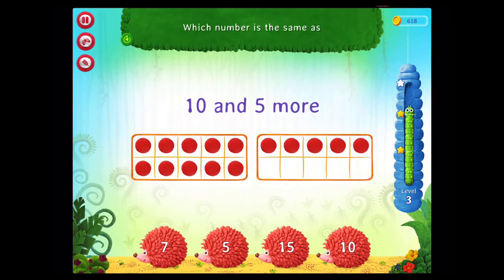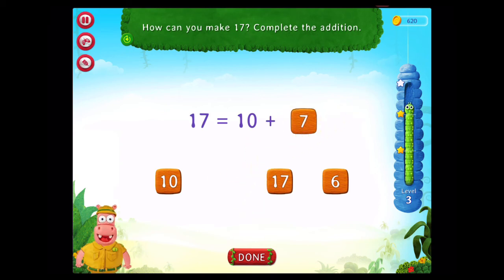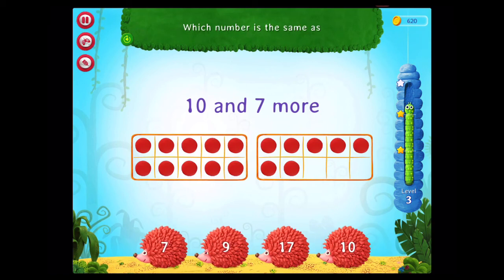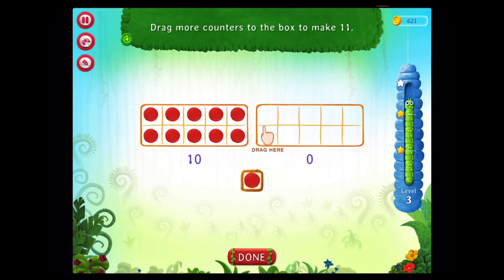Which number is the same as 10 and 5 more? Awesome! How can you make 17? Complete the addition. Fantastic! Which number is the same as 10 and 7 more? Rockstar! Drag more counters to the box to make 11. Correct!